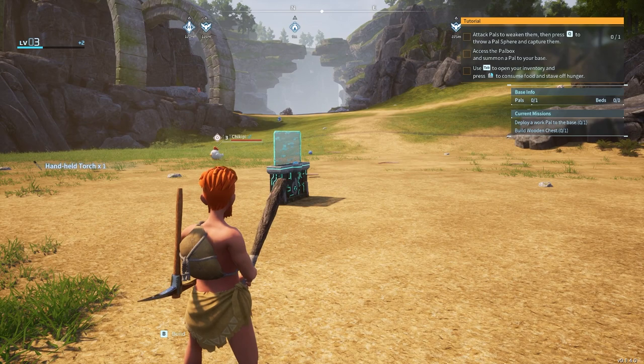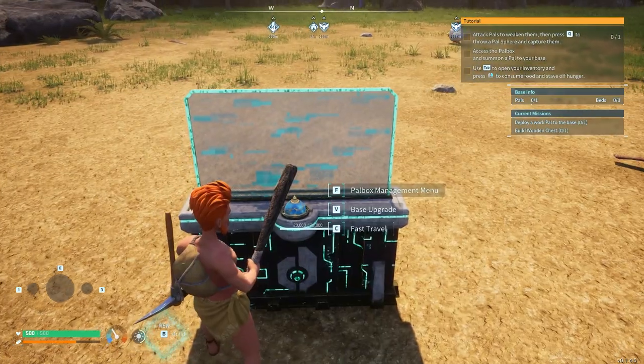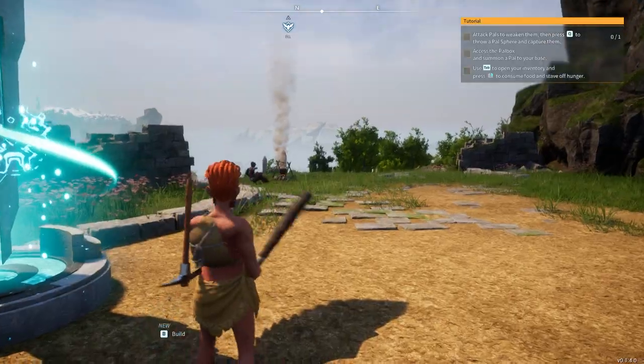We're right here on the map now. In this little area we have another fast travel point up here, and we're close to the tower that we need to deal with at some point. So the next thing I do is hit the fast travel and go right back to the beginning. Let's go get some PALs!